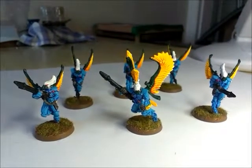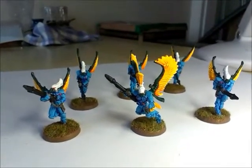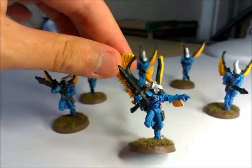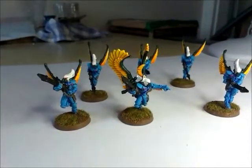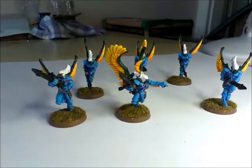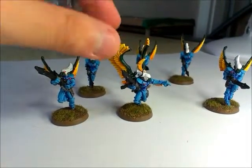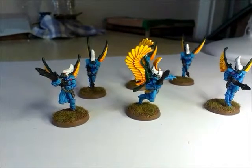For these guys, instead of yellow and blue, I've gone with the classic Swooping Hawks colours. They have a light blue armour, with a white helm, green face mask, and green bits on the wings. I chose to do all the wing feathers in yellow to tie them in with the rest of the army — using Cassandora Yellow wash over a white undercoat.